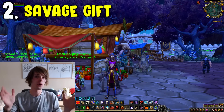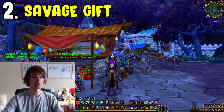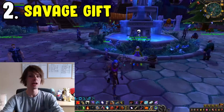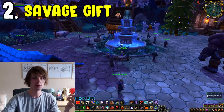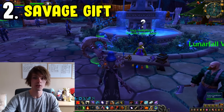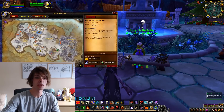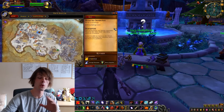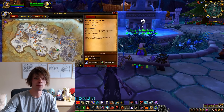Coming in at number two is the Savage Gifts. They're relatively simple to get. Go to your garrison — make sure you have a rank three garrison — and talk to Almi who gives you the quests. You turn those in to Izzy Hollyfistle, who sends you to do quests near the Grumplings in Frostfire Ridge. Complete them and you get merry supplies.